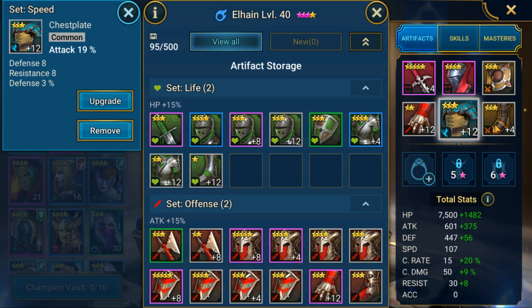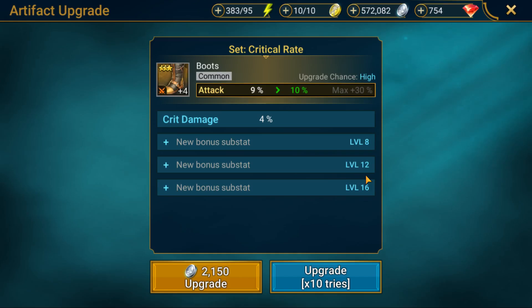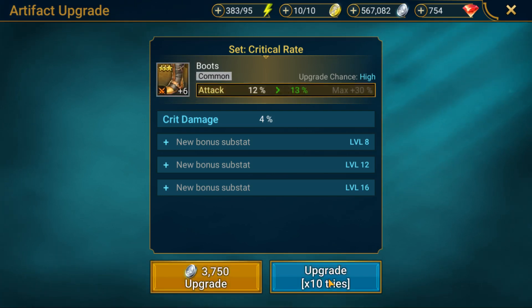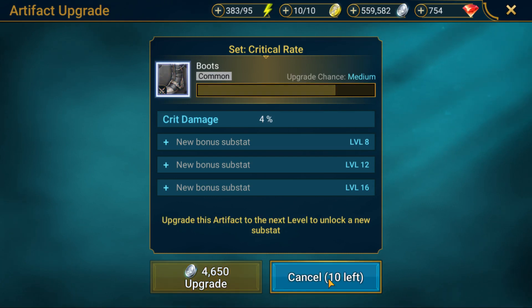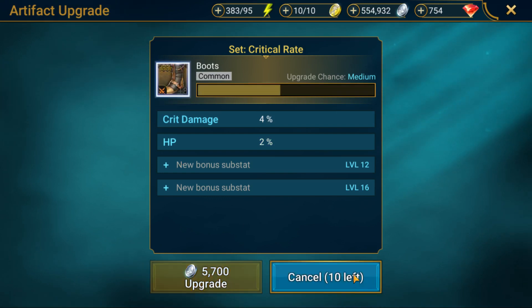Going back to do the boots — this will probably cost another two hundred thousand silver roughly. You can sometimes tell when it's going to succeed because there's a little delay. We're at six, six more to go. After I do these upgrades I'll talk a bit about the gear and artifacts to give you some insight. Artifact challenge complete — that's a challenge, not a mission, but I'll show you that too. There's all kinds of things you can do in this game.